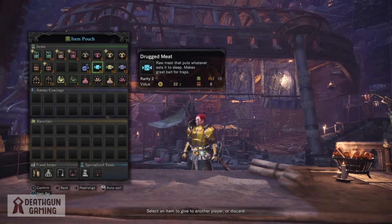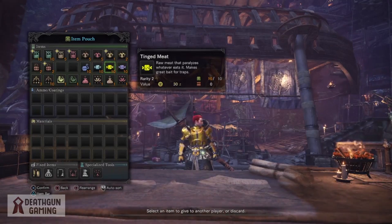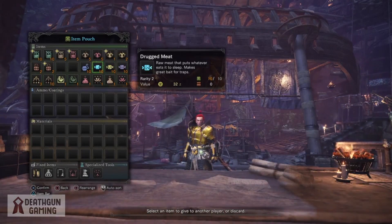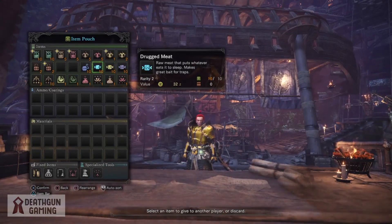The Devil Joe is very aggressive and he loves to eat in the middle of a battle, so make sure you bring meat. Here you can see the different kinds of meat in the game. The most popular being the drug meat, which actually puts the Devil Joe to sleep, allowing you to do some sleep bombing — which as we know is one of the most popular tactics to deal damage to these troublesome beasts.